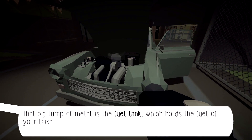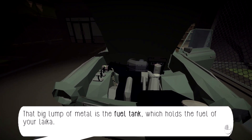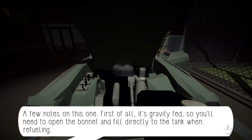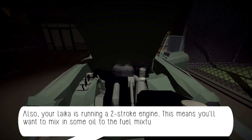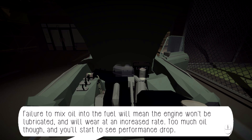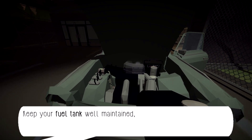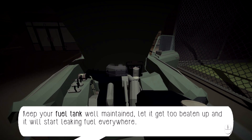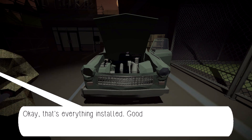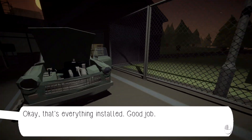The last component for the engine is the fuel tank. That big lumped metal is the fuel tank, which holds the fuel for your Laika. It's gravity-fed, so you'll need to open the bonnet and fill directly to the tank when refueling. Your Laika is running a two-stroke engine, which means you'll want to mix in some oil to the fuel mixture. Failure to do so means the engine won't be lubricated and will wear at an increased rate. Too much oil and you'll see performance drops. Two-stroke is like what your lawnmower uses — it needs a fuel and oil mixture, basically a lawnmower engine.